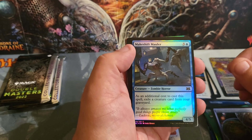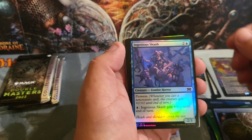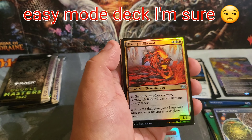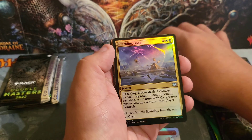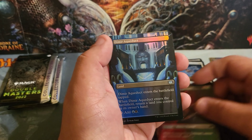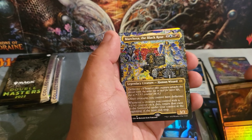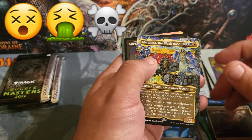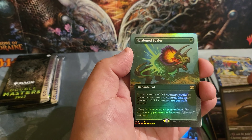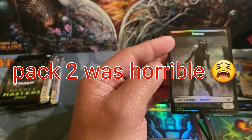Pack two — didn't have to use my teeth this time. Let's see: Brindle Shoat, Augur of Bolas, Makeshift Mauler (as an additional cost, cast an exotic creature card). Shadowborn Apostle — I can probably get this to one of my buddies, he's needing one of those. Blazing Hellhound, I love Crackling Doom. Spell Pierce, Blood Artist, Burning-Tree Emissary, Dimir Aqueduct, Assassin's Trophy.